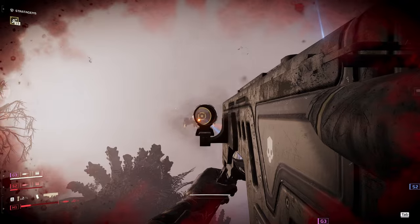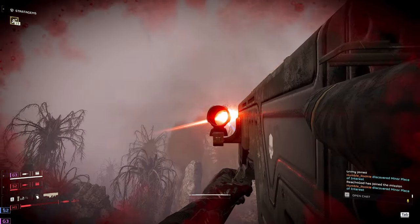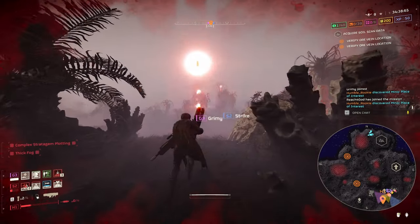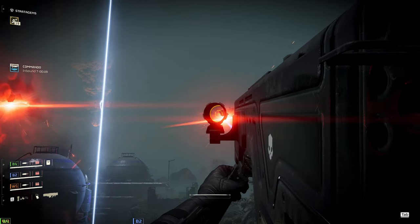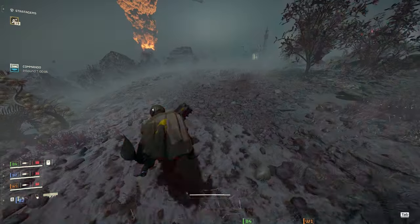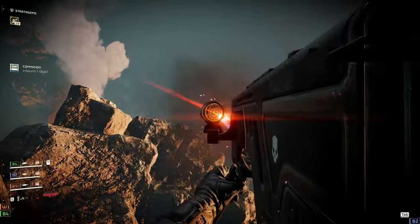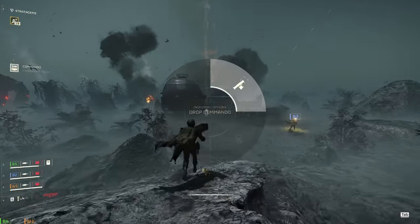Starting with the bots — gunships can be taken down in one shot to their thrusters, otherwise it takes two hits to the body. It takes some practice, but you can clear out most if not all gunship patrols with it, and it looks and feels damn good when you pull that off. I'd recommend waiting until they're done strafing or right as they're about to change position — that's the easiest time to land those shots.